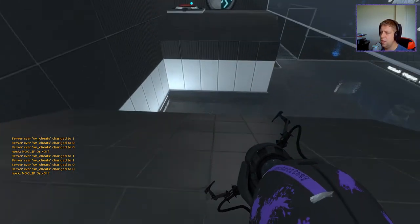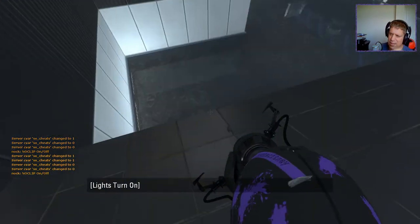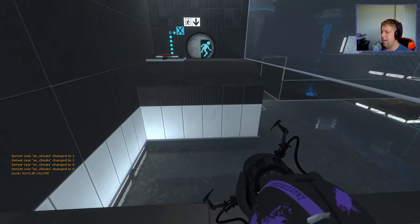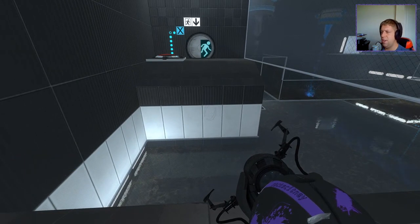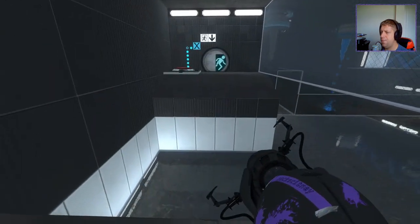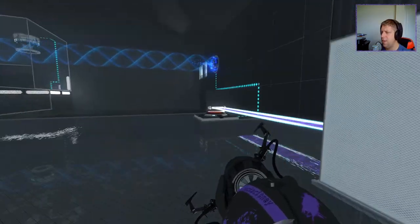Where are my reticles? Here are the reticles. So here we go. I have an inkling to get to the exit. We're gonna need the light bridge with some gels. We're gonna have a funnel, gel in the funnel. Over here, swap to the light bridge at the last minute. Bounce up, put the cube on the button. That's where I think the exit is gonna be.